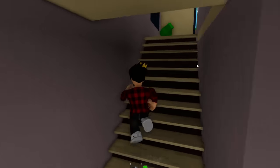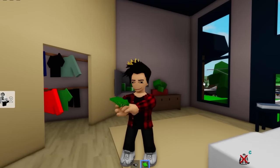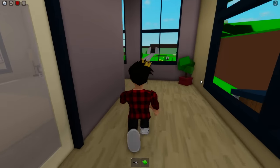The next contestant will be this house — also an easy one. We just gotta go upstairs to this room and there it will be. By the way, there's a secret here: we can go through this wall and even see behind the safe from in here, but there's not much to do with it.